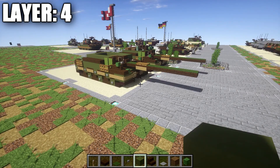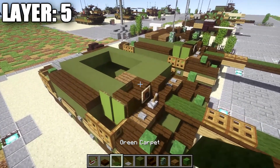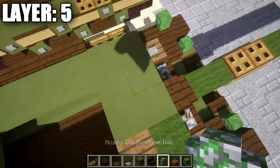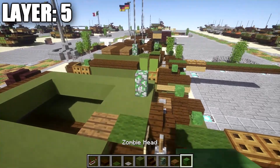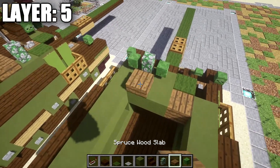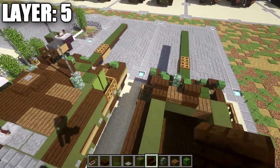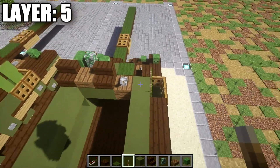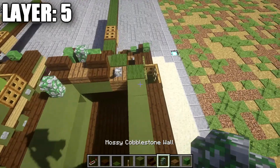Moving on to Layer 5. Start off by taking green carpet and placing it on top of this dark oakwood stair. Then go to this green stained clay block and place down a mossy cobblestone wall on top of it. Place a zombie head on either side of this mossy cobblestone wall. On the back side, place a spruce wood slab followed by a dark oakwood stair on both sides with its back to the zombie head. With that finished, grab a lever and place it on top of this spruce wood plank and flick it back. Then place a green carpet on top of this green stained clay block.